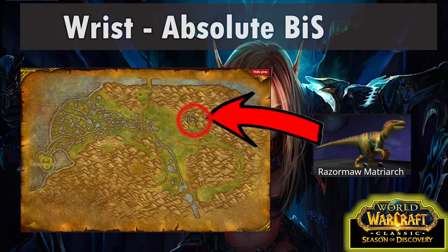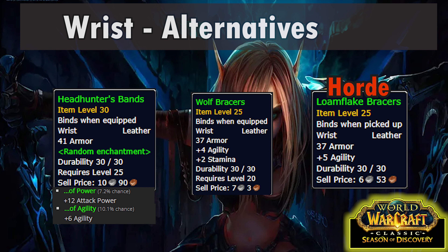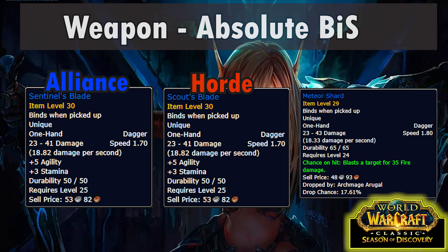For the wrist slot we're looking for Jurassic Wristguards, a drop from the Razormaw Matriarch which is a rare spawn in the Wetlands. It's pretty out of the way, so if you're playing on release day and reasonably ahead of the curve, it's worth stopping by and checking the spawn as soon as you hit level 25. You might need to bring a friend or two though, as the mob is level 31 — also make sure you clear all the raptors around her first, as she does a call for help at low HP that will aggro basically everything. For alternatives, a BoE green with either 6 agility or 12 attack power works, or you can get Wolf Braces from vendors. Horde can get Loam Flake Braces from the Protect Kaya quest in Thousand Needles; Alliance unfortunately has no quest braces but can grab Wolf Braces or one of the other options.